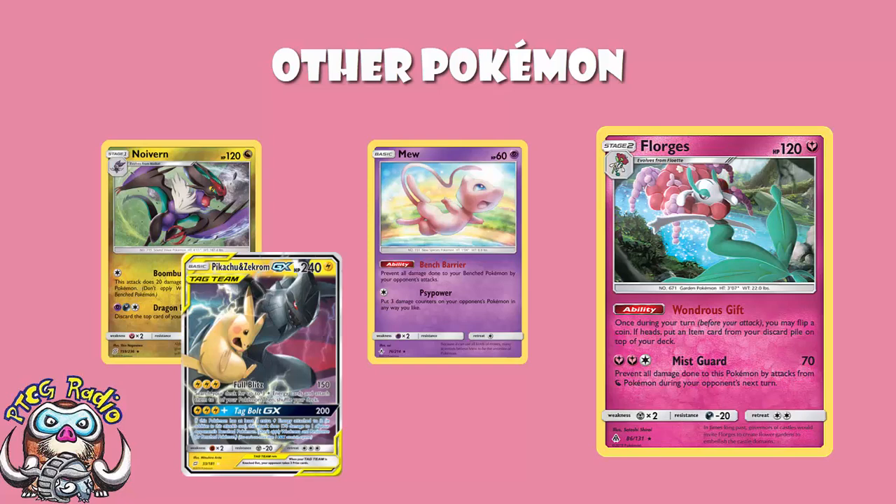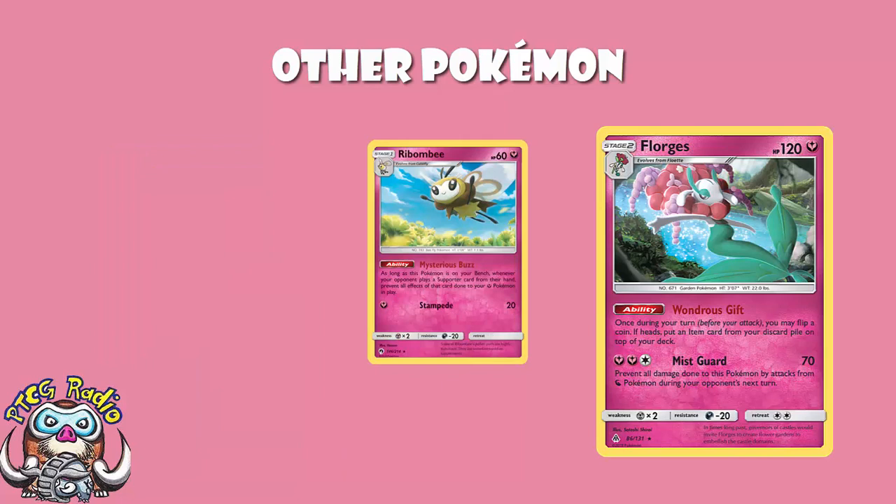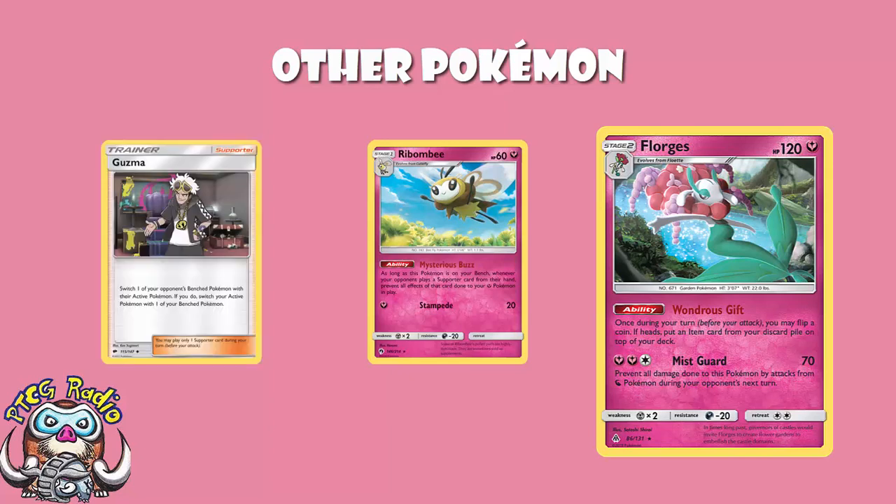We also play a couple copies of Ribombee — specifically the one from Lost Thunder. As long as this Pokémon is on your bench, whenever your opponent plays a supporter card from their hand, prevent all effects of that card done to your Fairy Pokémon in play. This is very important because in Japan they've still got Guzma, so Ribombee can stop that. There is an argument that this becomes less important post-rotation when Guzma is gone, so you could consider leaving out the Ribombee at that point.